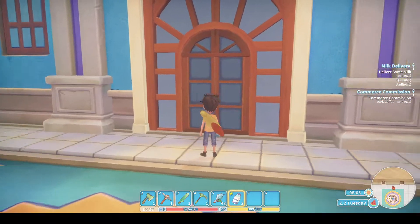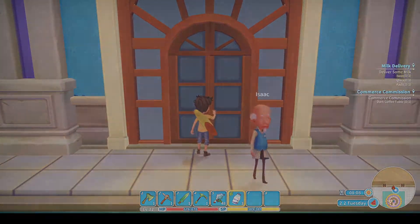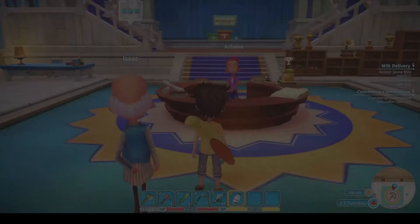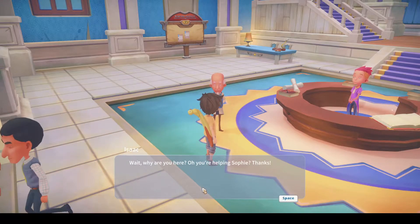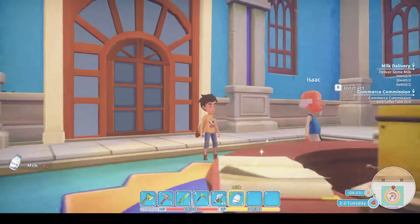Let's have a look. No one in here - and then Isaac walks in. So let's deliver to Isaac. 'Wait, why are you here? Oh, you're helping Sophie. Thanks.' Right, that's one down.